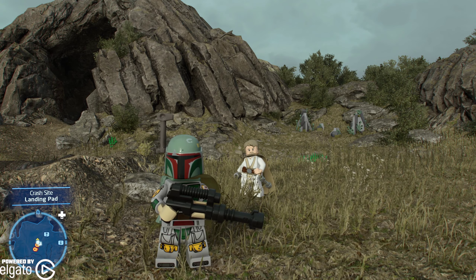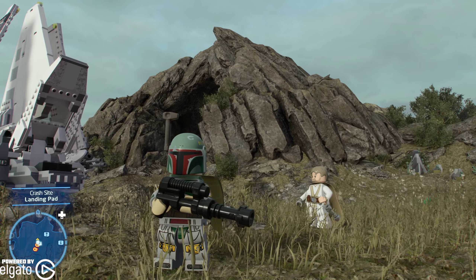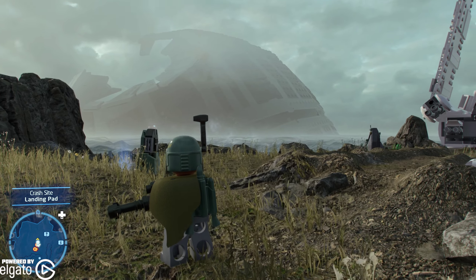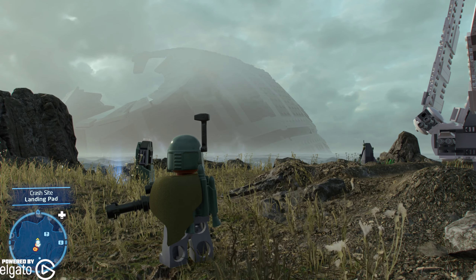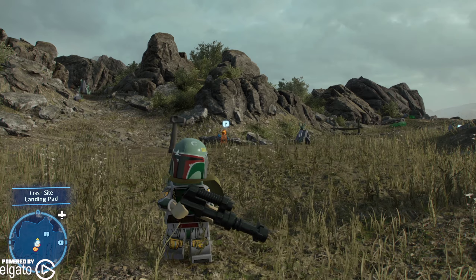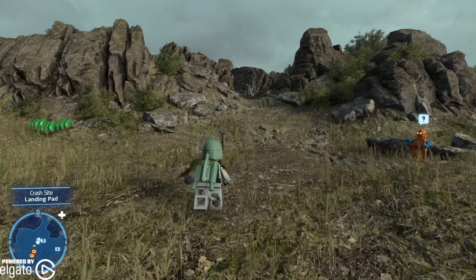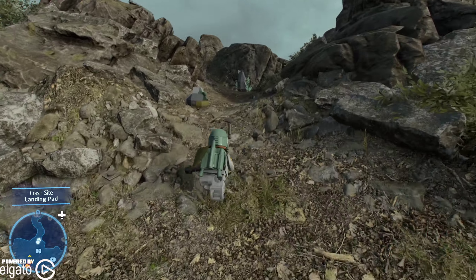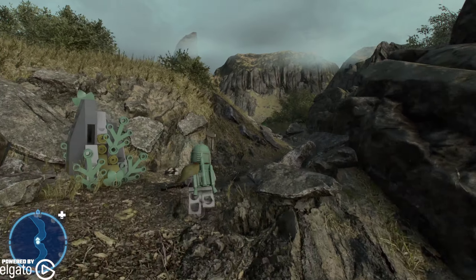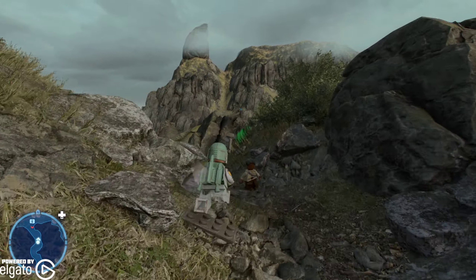What's happening everyone, JayShockBlast here. We are at the crash site on Kef Bir — this is where Rey and Kylo Ren fight in the old remnants of the Death Star. This is going to be my last security card. I know, I've caught 19 of these and somehow I still can't say what they're actually called.